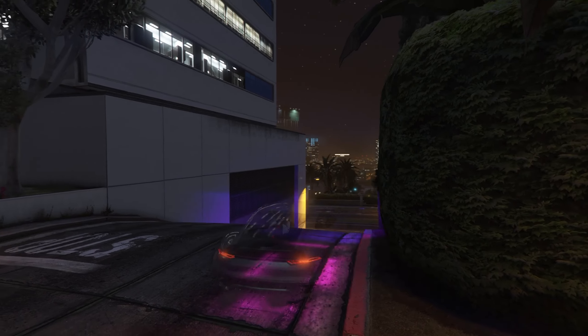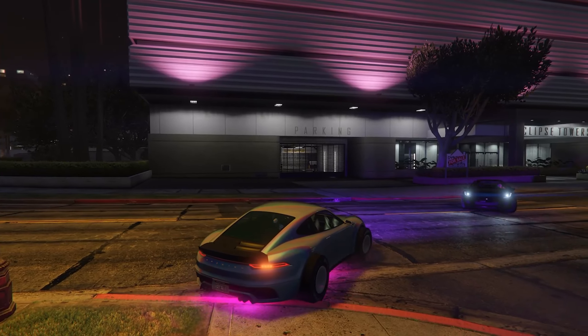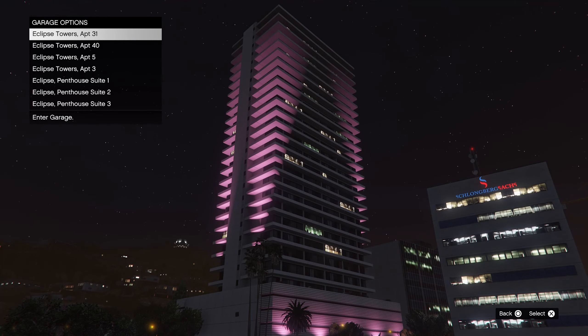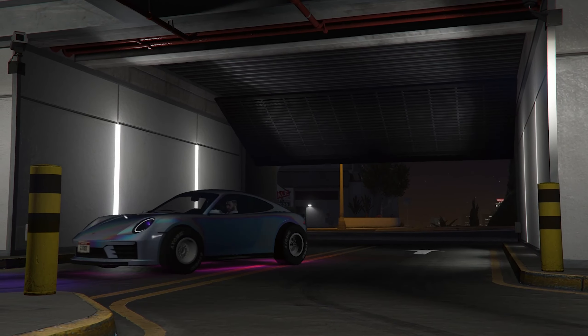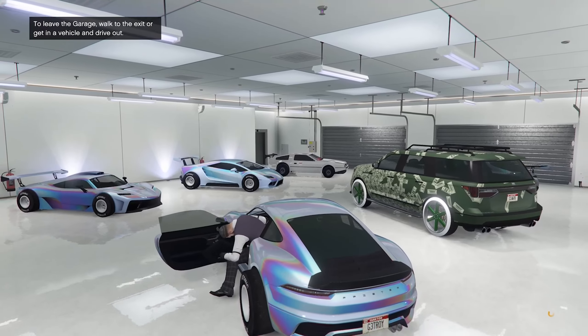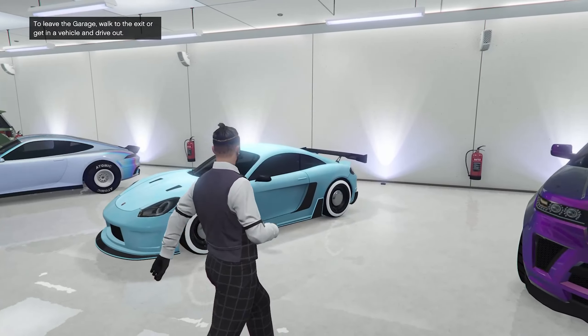Run into the blades. Once you do that, you will spawn back in and see that your car has been modded. This is the driving animation I was talking about — a lot of garages don't have this, but Eclipse Towers does. The office garage also has it, so if you have a car there it'll work too.